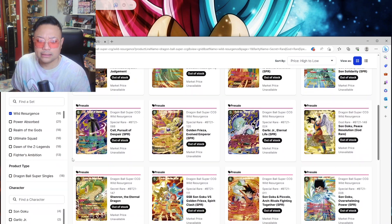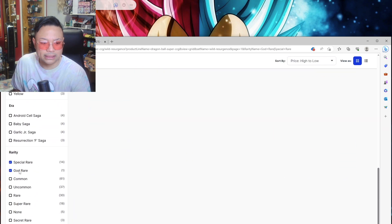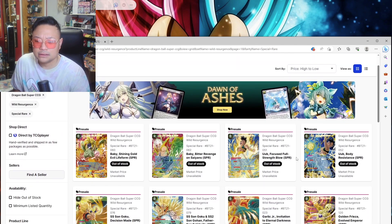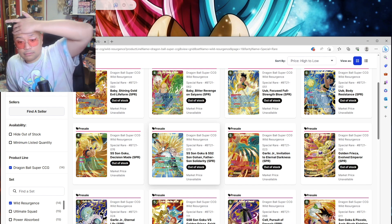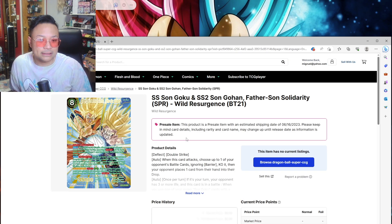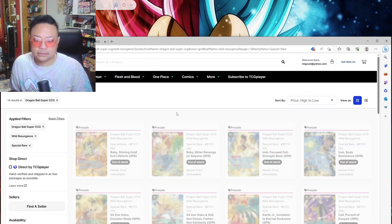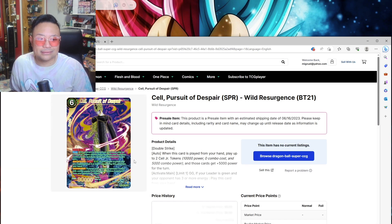Let's focus on the special rares for now and hide the god rare and secret rare. This is probably my favorite SPR of the upcoming set — I always like this scene and artwork. It's Son Goku Super Saiyan 2 Father-Son Solidarity. That's pretty cool. The Cell one with the Cell Juniors looks kind of cool but it looks more like an SR to me — not really that good in my opinion.